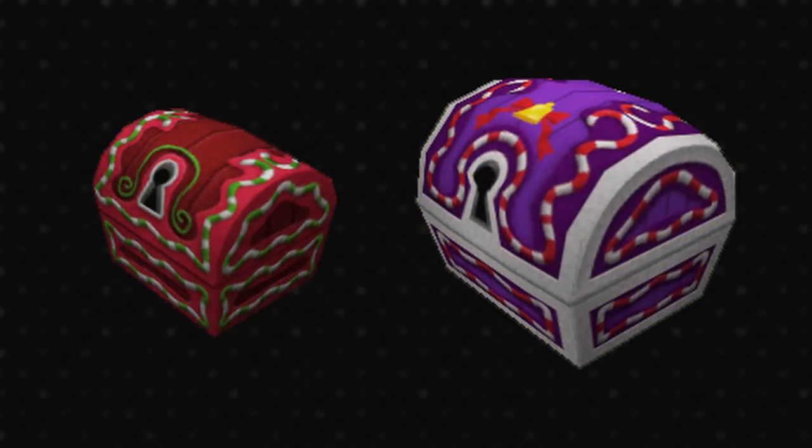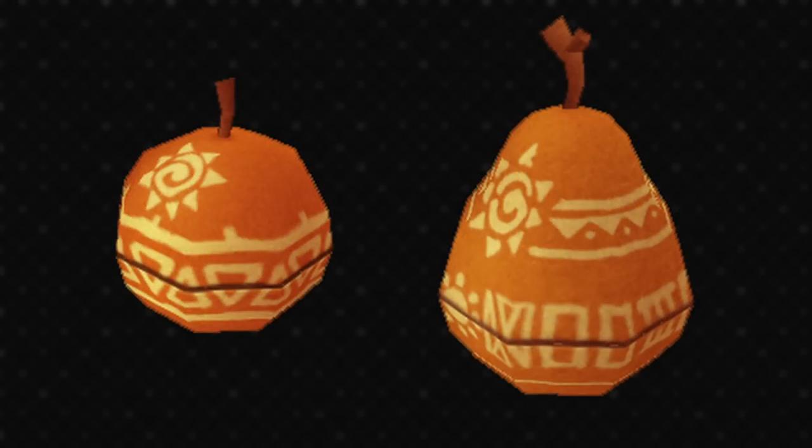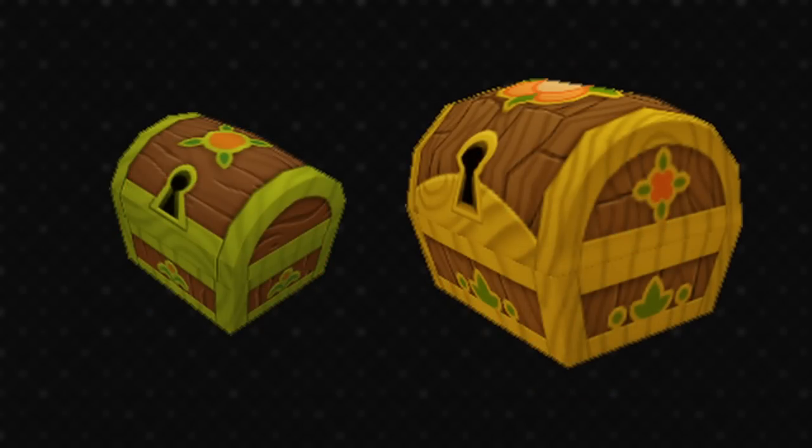Halloween Town has a dark spooky purple with plenty of bones, and just look at how scratched up that frame is. The skull and pumpkin are very Halloweeny but also referencing Jack Skellington and his title of the Pumpkin King. Christmastown's chests are as festive as you like — the small one is a Christmassy red plus green and white candy canes, and the large chest is quite different with a cheery purple and a little bell on top. Pride Lands is actually a special case because the chests here are shaped like fruit, right up to the stalk on top. They're orange and patterned, most notably with that sun symbol on the top side.